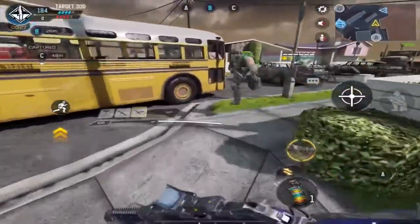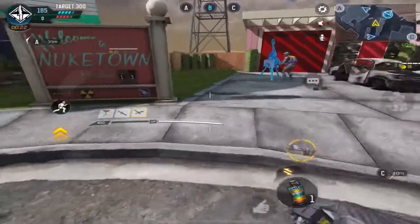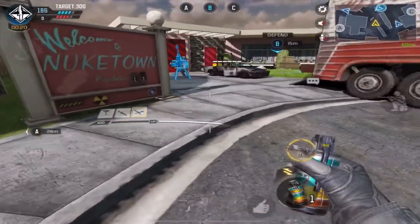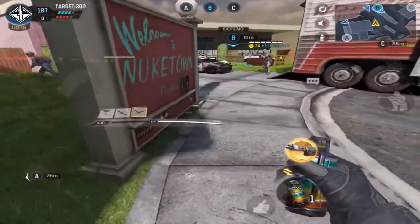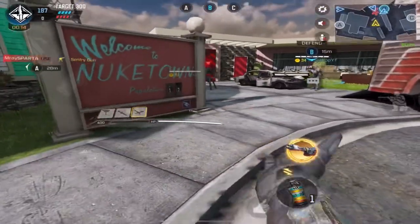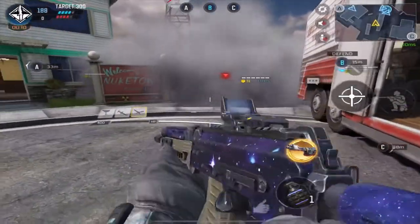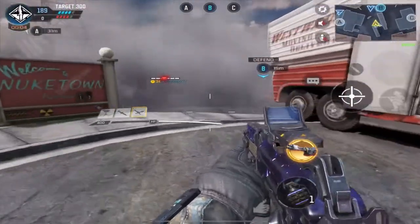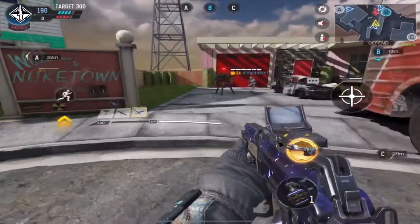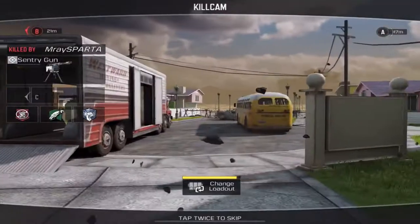Moving on to smokes. Smokes are really good and really effective. They don't last that long, but they're effective in covering your area or using them as stealth — as a blanket to cover you. But they are also very good at countering AI-controlled streaks, like the sentry gun right here. As you can see, you can't get shot through the smoke, and none of my team members could get shot through the smoke either.